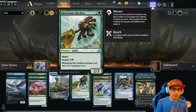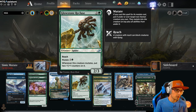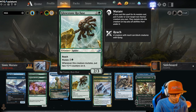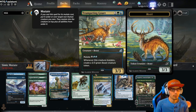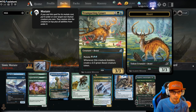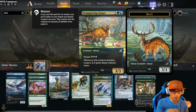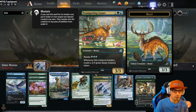Moving on to our only green uncommon, Glowstone Recluse — a 3-drop 2-3 spider with reach. It can mutate for 4. Whenever this creature mutates, put two 1-1 counters on it. So this is an amazing target to mutate onto — it can get really out of hand quite easily. It also has reach, so it fills that board presence role. Trumpeting Gnar for 3 is a 3-3. Mutate cost is 5 — a little expensive. However, whenever this creature mutates, create a 3-3 green beast creature token. That's really good. The fact that you have token generation you can mana sink into is really, really cool.